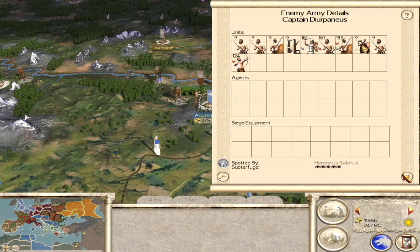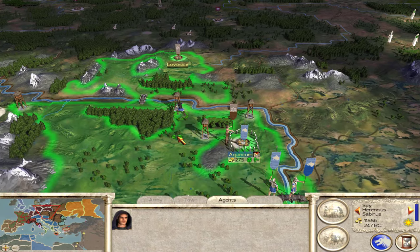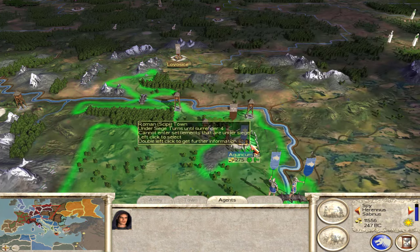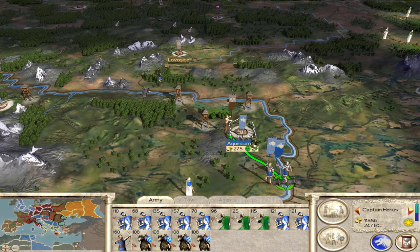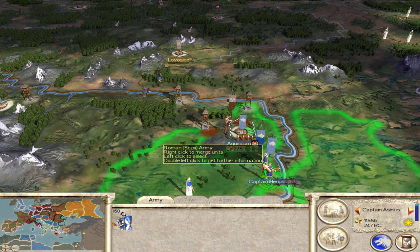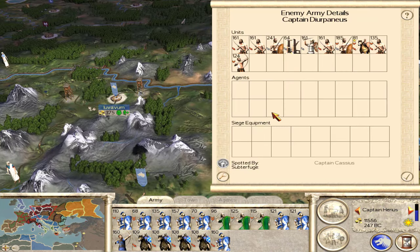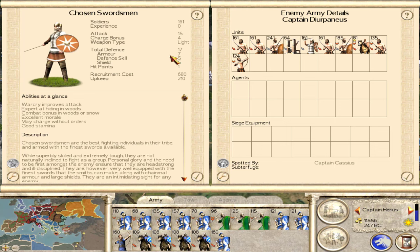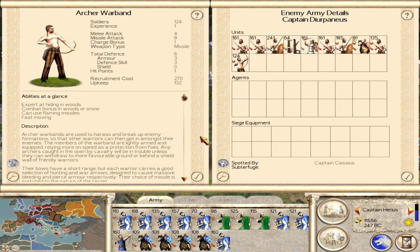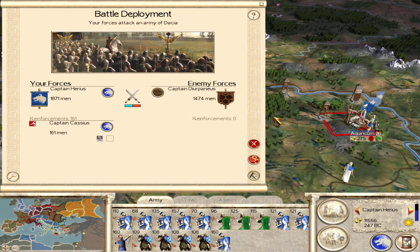Looks like my spy completely failed me — this army was able to sneak by me and they must have been hiding in the woods right by my spy. They managed to besiege this city. But we should be able to lift the siege — I think we have a big enough army for this. It's a pretty tough army: they've got falxmen with a massive 14 attack, onagers, chosen swordsmen with 15 attack and 17 defense, bowmen, and just one unit of cavalry. So we'll have the cavalry advantage on them. Let's go ahead and fight.